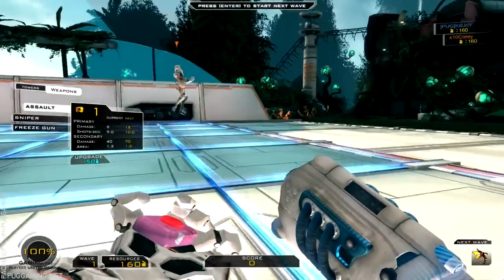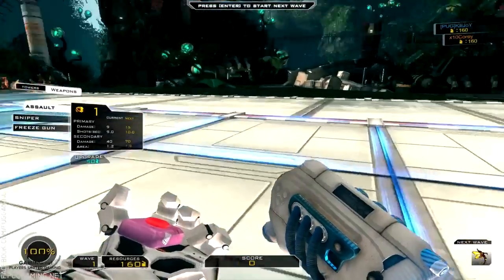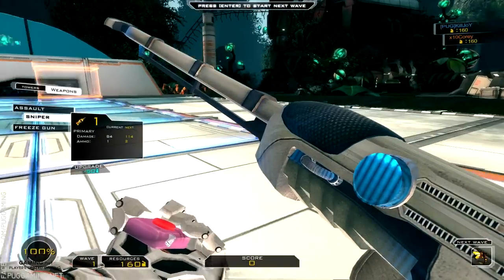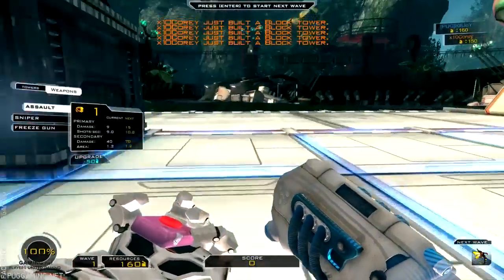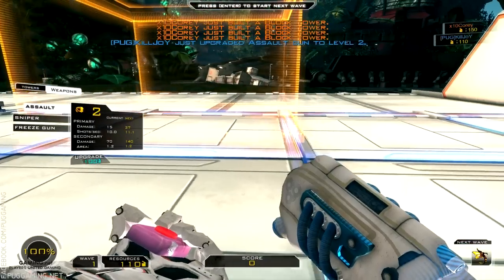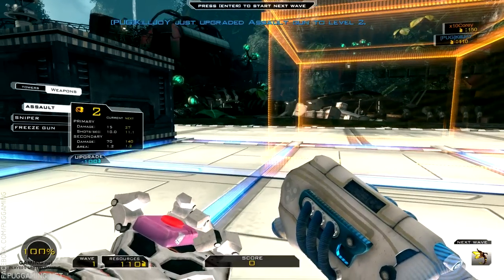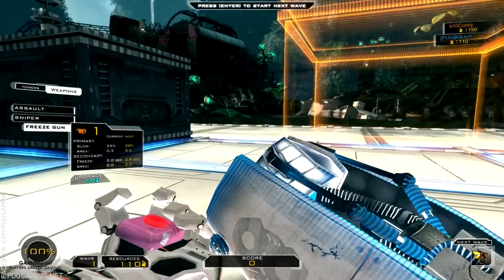Each of us have 160 dollars — it shows in the top right. They added that since I last played, you couldn't see what the other person had before. So basically you build blocks like this. Oh, I bought something! Yeah, you can upgrade your — hold on, they changed this. Oh, I got a freeze gun!